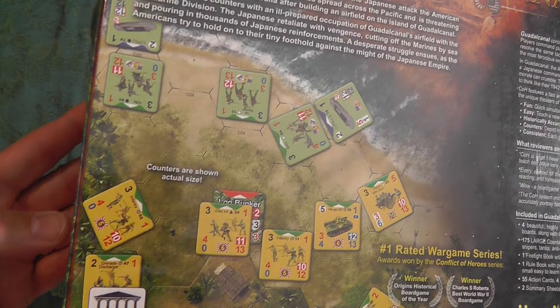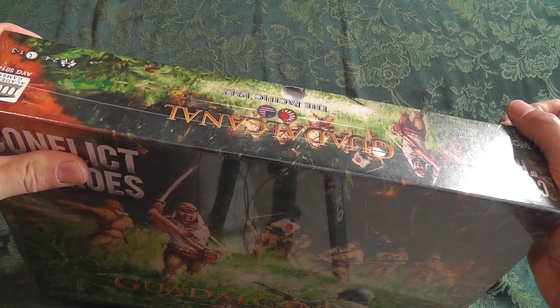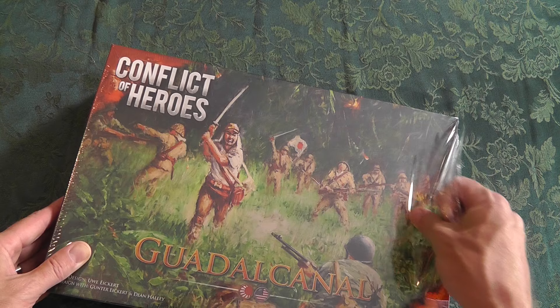You're going to see the boards in here — they're just gorgeous. This is one of the boards being displayed. Let me open this up so we can get a look inside. I've already read the rules on this — there's a very interesting rule set for the Japanese called Bushido. I'll get into that when I do a review.